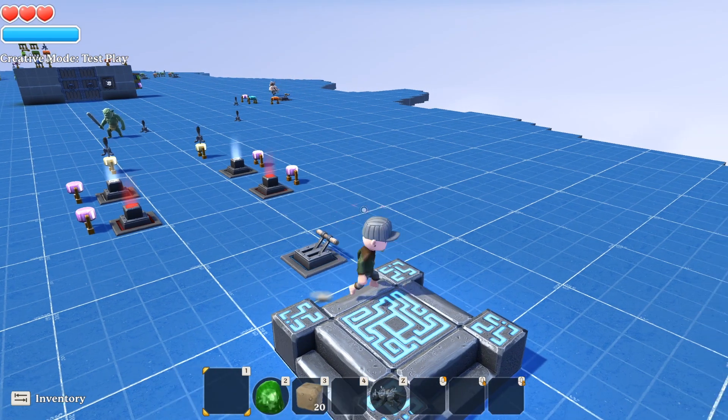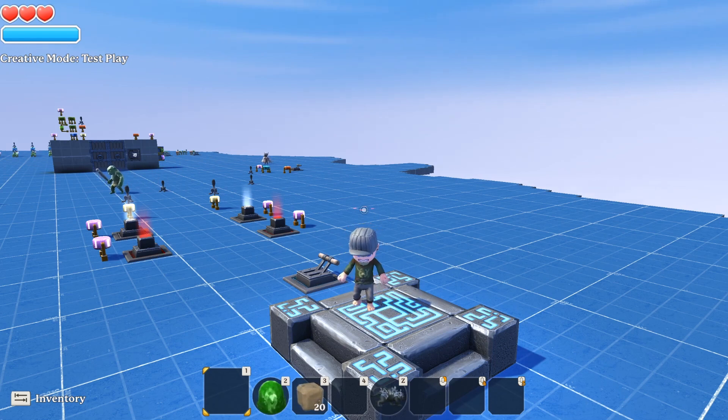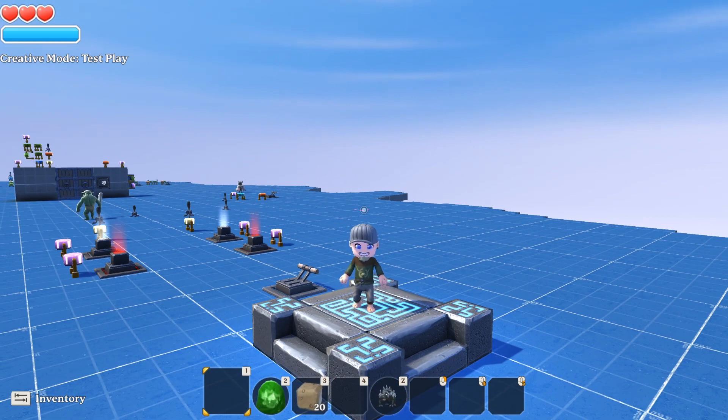This has a lot of potential for creative builds. You could create a raid world — a big dungeon, castle, or keep — with enemy patrols running outside and enemies posted everywhere, creating like a big raid scenario. It would be even cooler if Portal Knights added some kind of currency in creative mode so we could make our own tower defense or relic defense setups, but we'll have to wait and see.